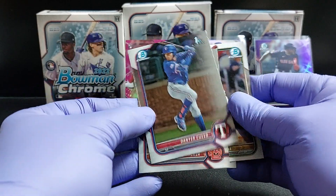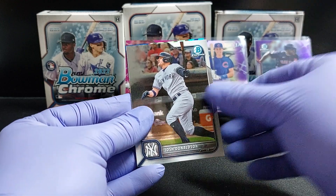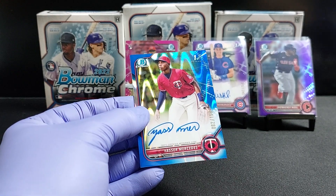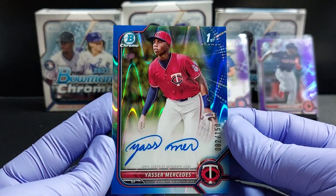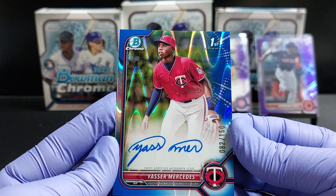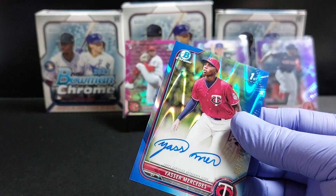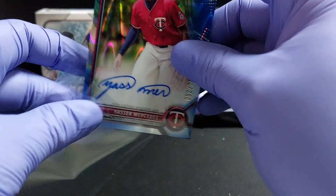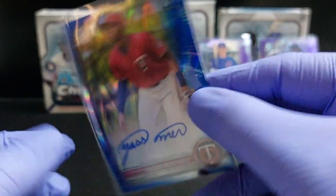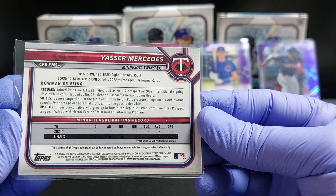Walker — what do you have? Donaldson? That is amazing, yes! Mercedes, 82 of 150. That is great — that is a good, good, good hit!